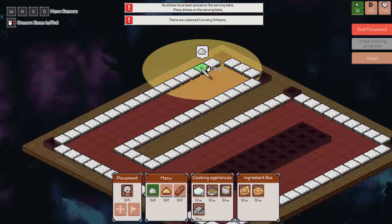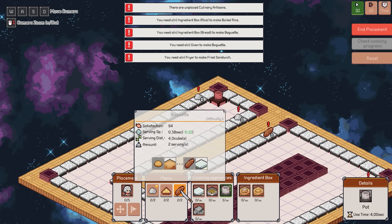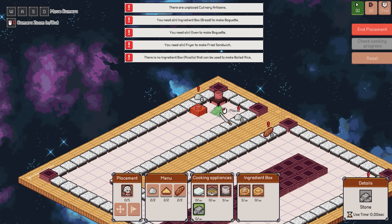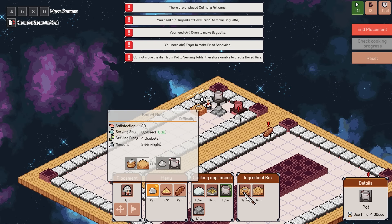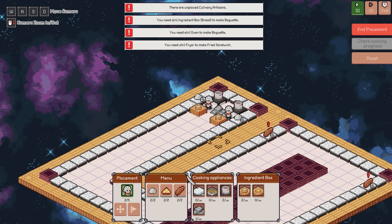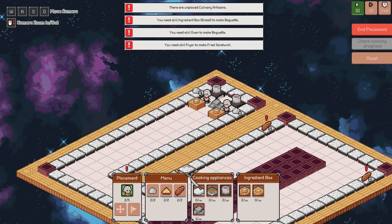Each dish has an amount of satisfaction - if you think about it a little bit like damage - then we've got to fill up the monsters. At the moment we're serving boiled rice, fried sandwich, and a baguette. Let's have some rice over there, maybe get a delicious baguette. Each of the dishes requires certain things - for example, this just needs rice in a pot. Have a pot, have some rice. I'm going to block that off because I want you just to be dedicated to serving this up.